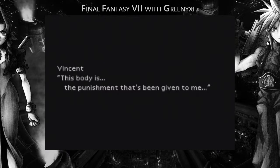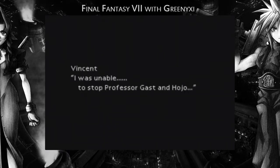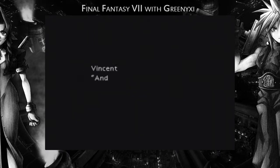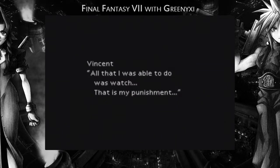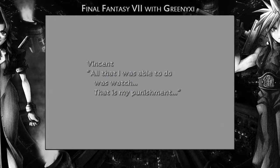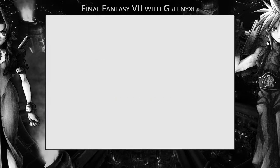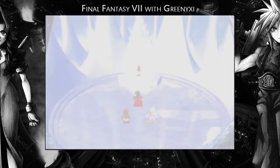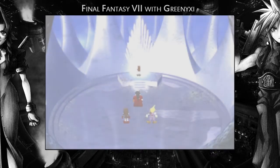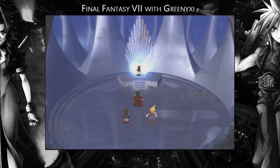This body is the punishment that's been given to me — someone's just been a twat. I was unable to stop Professor Gast and Hojo and Lucretia — I was unable to stop them. All that I was able to do was watch. That is my punishment. You get a bit more story when you come back in disc 3 — anytime in disc 3, though there's not much to disc 3 actually.